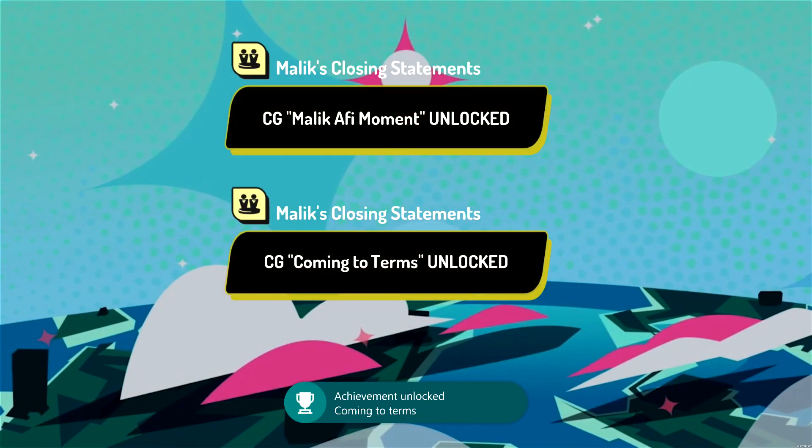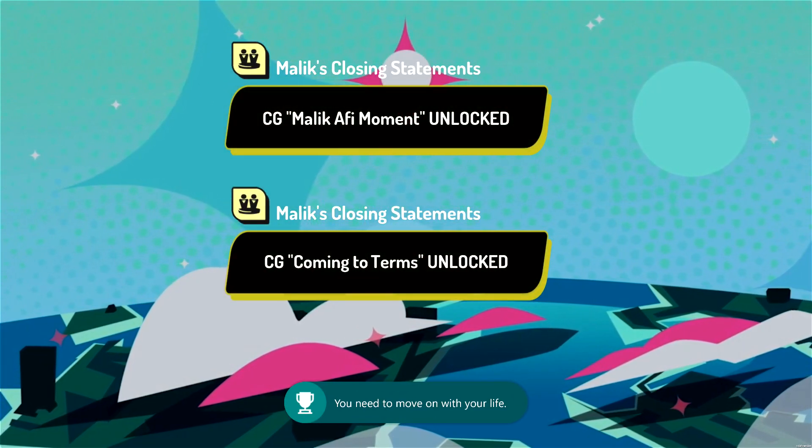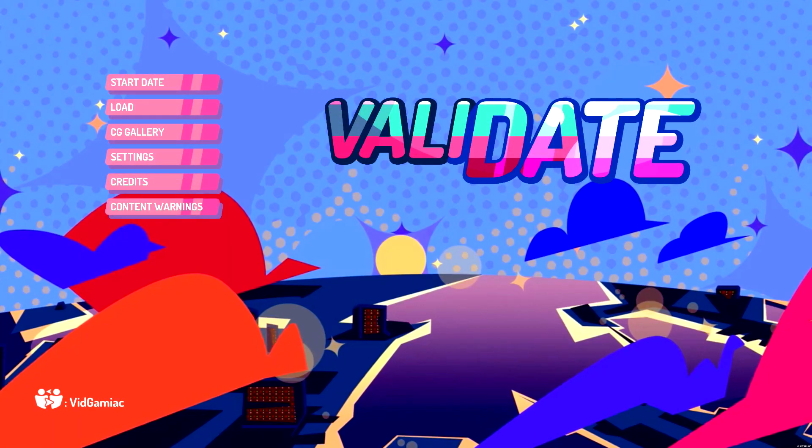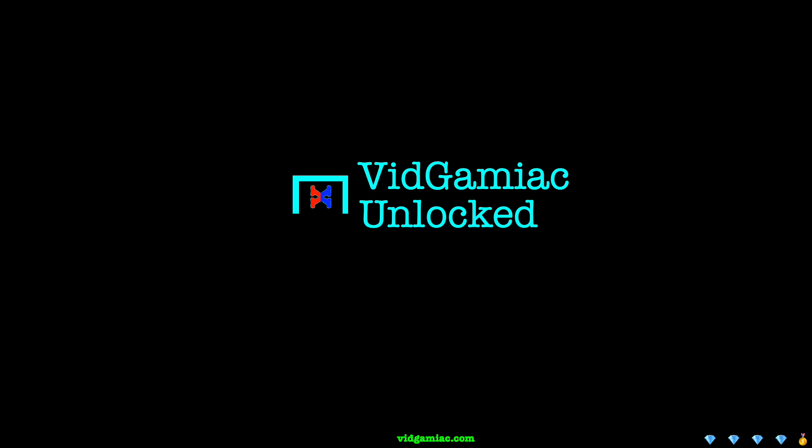We're going to wrap this one up and be good for the last achievement, which unfortunately is worth zero gamer score. But this takes you back to the main menu. Check back next time where we're going to go for the alternate endings for Malik. But that's going to be it for now — and that's all there is to it.